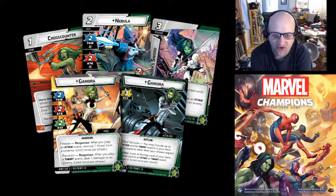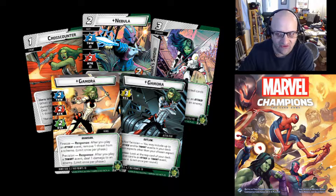It looks like we have Gamora in Hero and Alter Ego form, a card called Cross Counter, Nebula — which looks like an ally — and Gamora's Sword. The only one that wasn't fully revealed on Hall of Heroes is the sword. So we'll cover Gamora, both sides of her. Cross Counter was covered, and so is Nebula. We're going to start moving into the cards now.